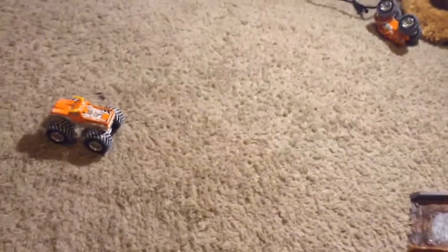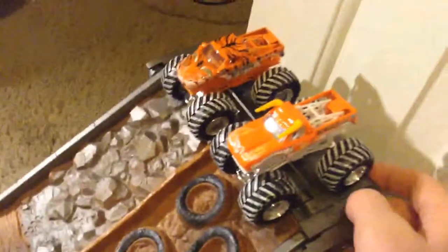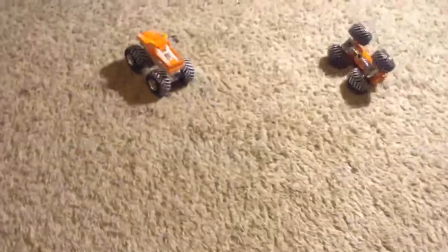Stone Crusher takes the win. Now we've got Prowler taking on Orange El Toro Loco, and Prowler falls off the side — best 2 out of 3. With Orange El Toro Loco winning 1 to nothing, we rerun. It's 1 to 1, so they will race one more time to see who will advance. And it's going to be El Toro Loco Orange advancing.